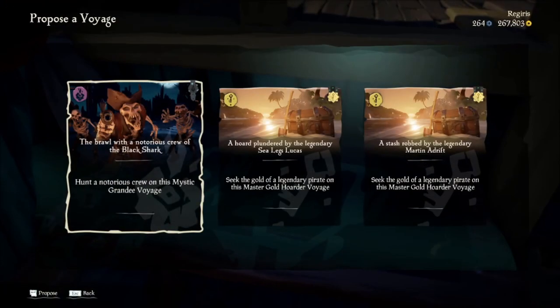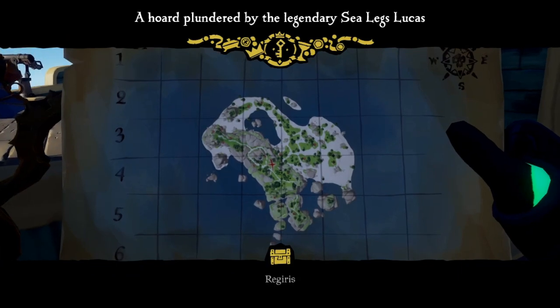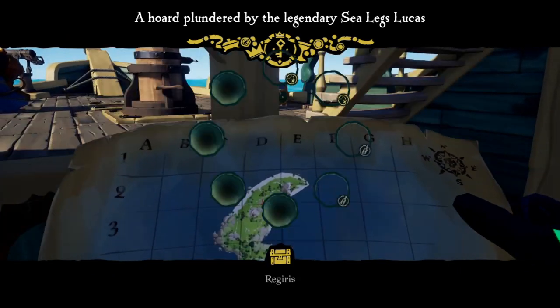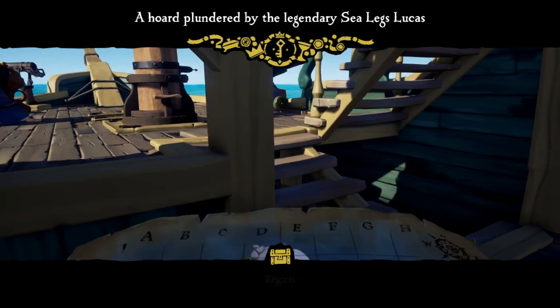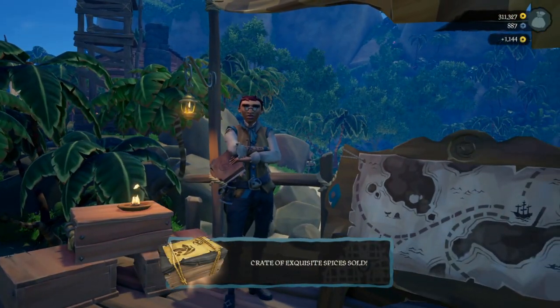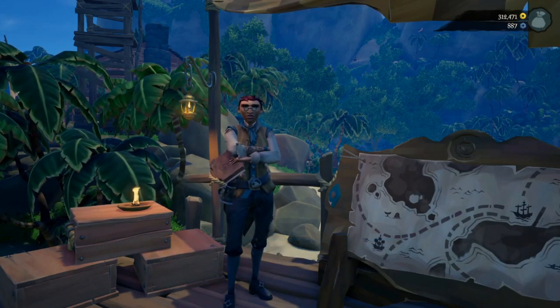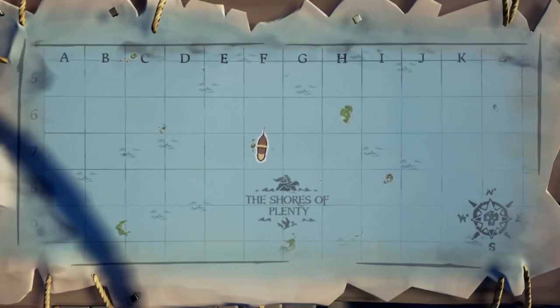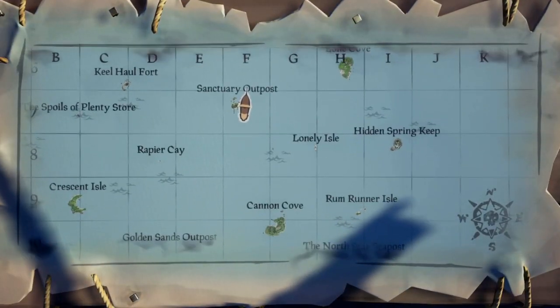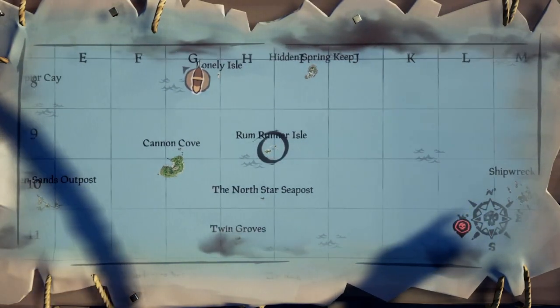Number two: picking the right quests. Obviously doing quests is important, but picking the right one saves you a ton of time. For gold hoarders and the order of souls, you'll want to find a voyage with as many rewards on as few islands as possible, and the smaller the islands the better. The merchants are going to be a pain no matter what and are pretty time consuming. Once you select your voyage, go to your map and plan your route — you'll save time when you know where you're going before you even raise your anchor.